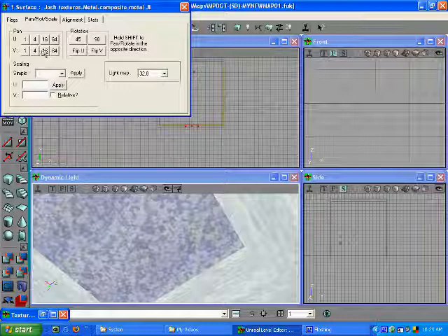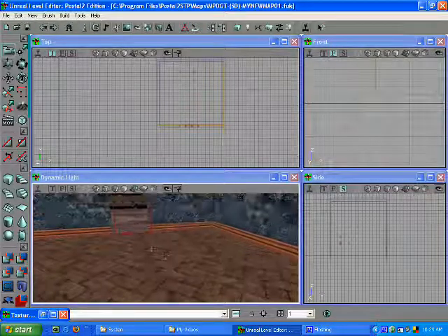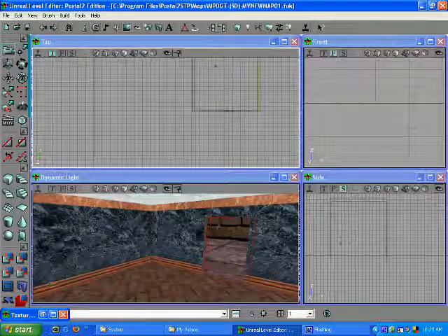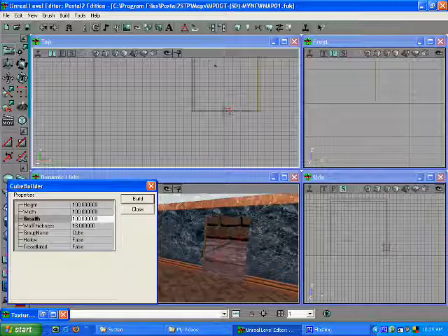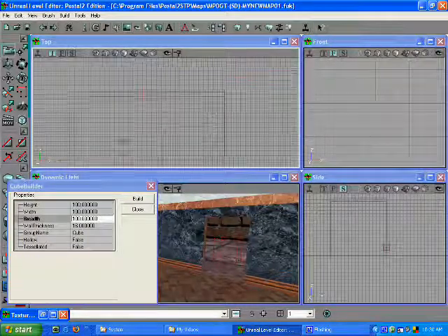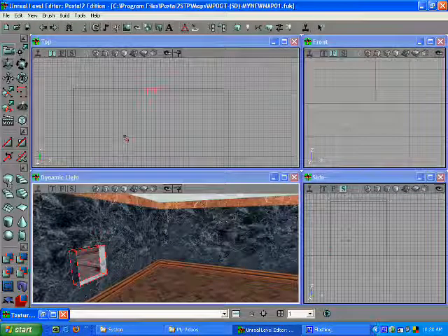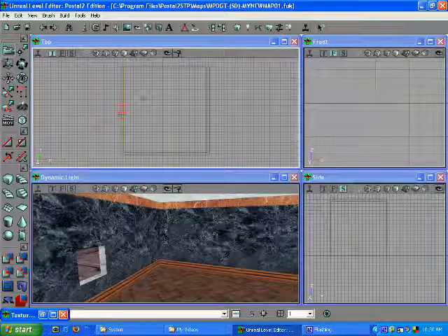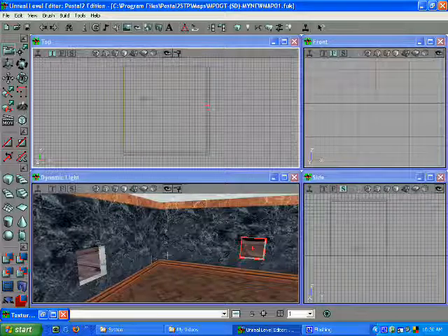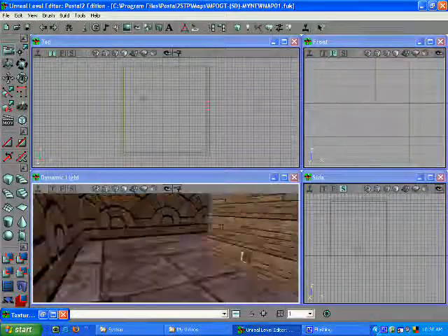And a roof. We'll pick that one. Great — I think we need a window or two, so let's make some window-sized blocks and we'll put one on each wall. Now we have a building with windows and a door.